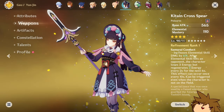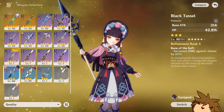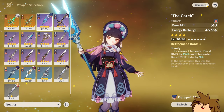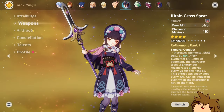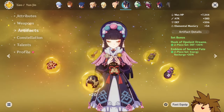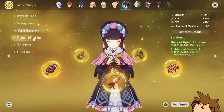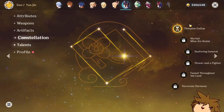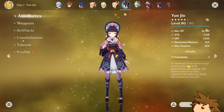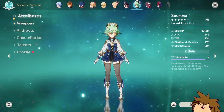Yunjin — I built her as a support for Yoimiya. I don't have a great weapon for her, so she's stuck with something that doesn't really do anything useful for her. Only a two-piece Husk set with a two-piece of something else — a waste of stats. Talents at 1, 5, and 7. I didn't focus too much on building her.